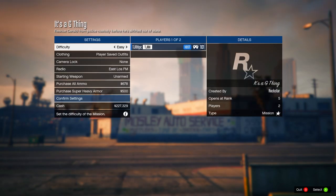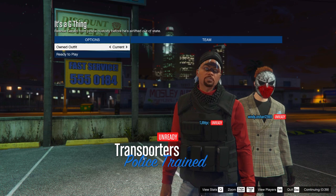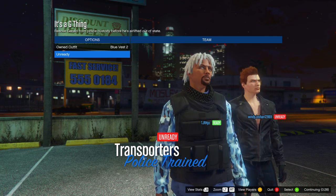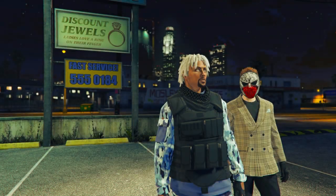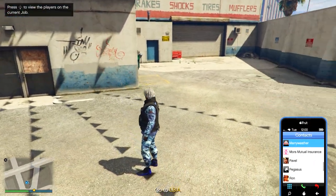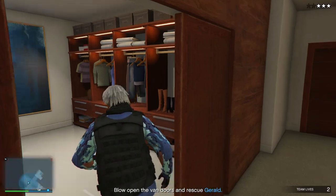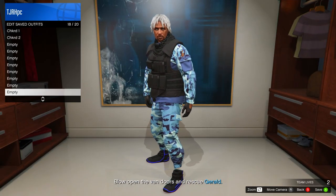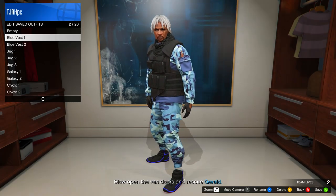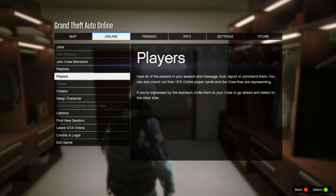Go to Play Jobs, Bookmarked, Gone Missions, and start up 'It's a G Thing.' In the menu, set the clothing to Player Saved Outfits, set difficulty to Easy, invite anyone, and start it up. In the next menu, scroll two to the right and then ready up. In the mission, go to one of your apartments — they won't show on the mini-map so you'll need to know where they are. At the wardrobe, save the outfit at the bottom to slot number 19. After saving, delete the two outfits you used to make this one. Quit the job using your phone or go into Creator and start a new invite-only session.